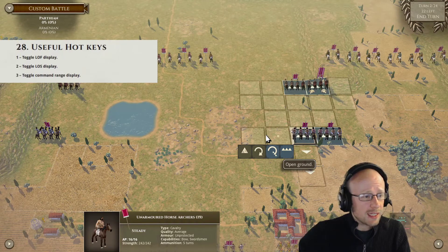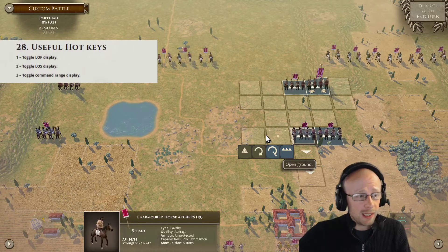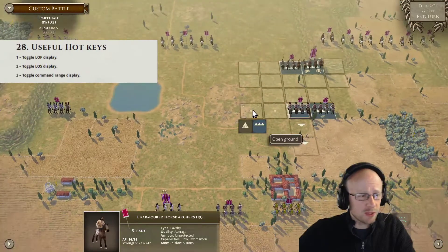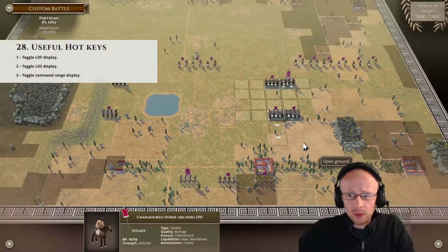The next key on the list is LOS — Line of Sight. As you know, many maps are hilly, swampy, forested, marshy, built-up — all sorts. If you press the two key you will see your line of sight.